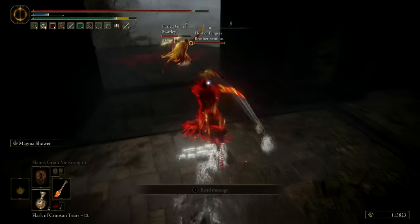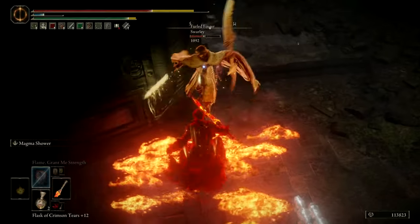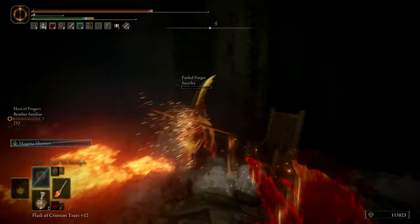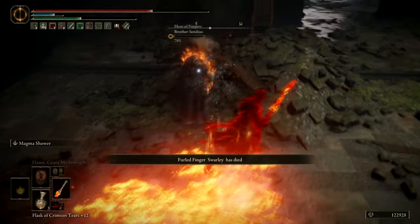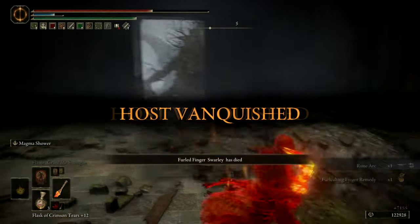Something very useful about Magma Shower is the lava pulse that it leaves in the ground. In this case I just get the lava pulse out — it does a little bit of cheap damage to the phantom and also to the host that is behind me. I get a little bit of help from the NPC back there and then I just chase them down with the Ash of War, which has very good chasing potential.